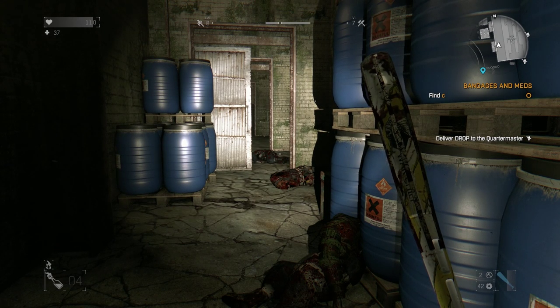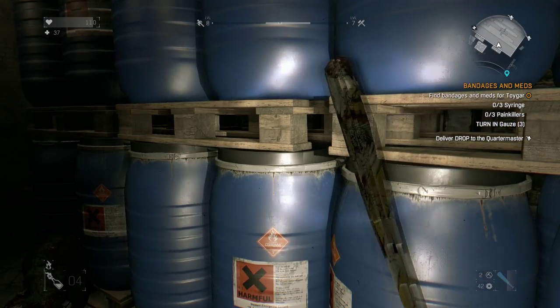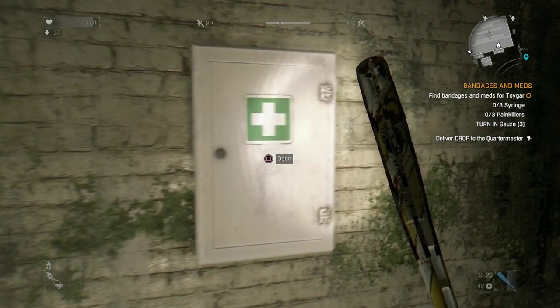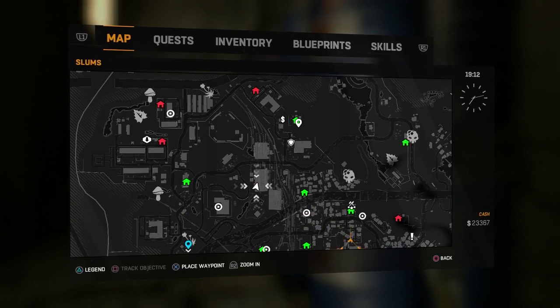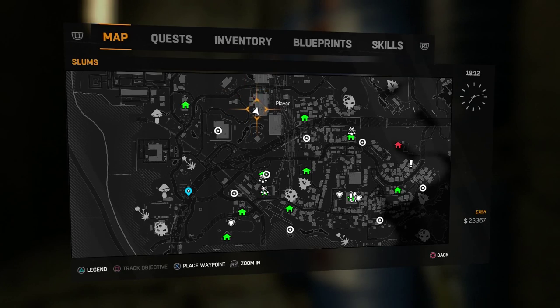Hey, what's going on everybody, welcome back to Dying Light. This is the side quest 'Bandages and Meds.' We are in the same warehouse we were in for Firebug — the middle warehouse. I'll bring up the map real quick — it's this warehouse right here, kind of in the middle of the three warehouses, just northwest of the tower.